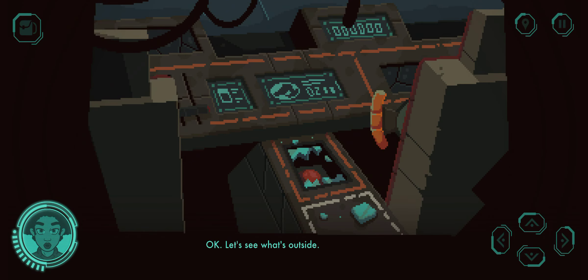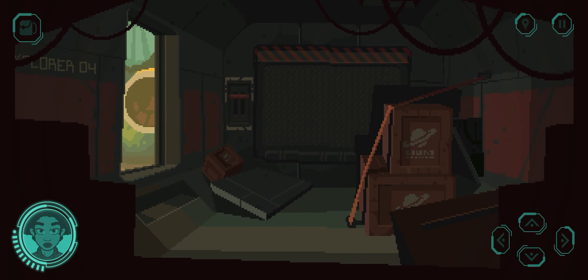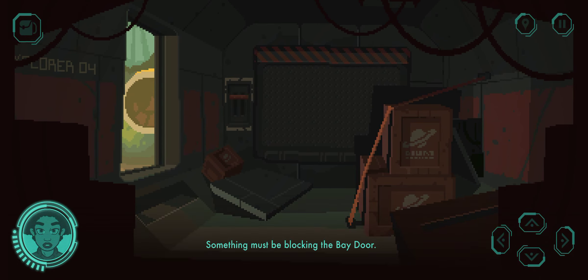Let's see what's outside. The bay door — something must be blocking the bay door. It doesn't matter though, I can get out through the airlock. The crate is sealed. I should find something to pry it open.